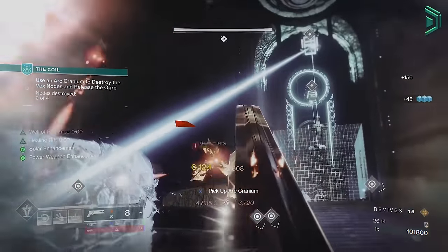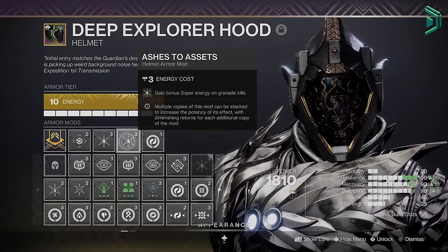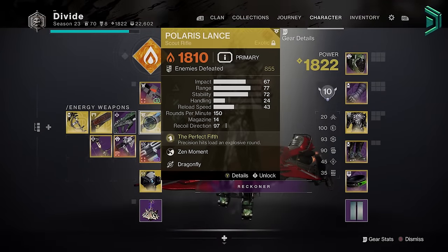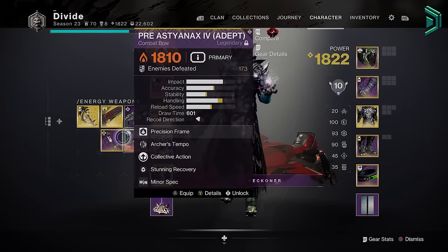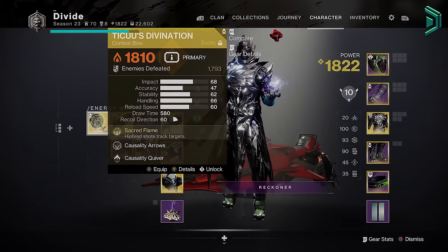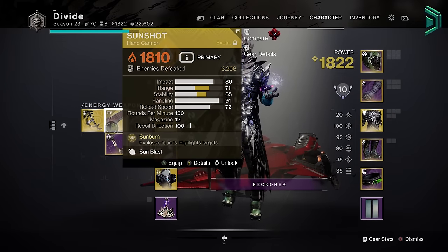We want faster grenades because our helmet mods — two Ashes to Assets — give us more super energy on grenade final blows, which is important after we hit that 50% cap from Phoenix Protocol. For weapons, make sure you're running solar ones. Good options are Polaris Lance, the Kali's Mini Tool, any long range solar weapons, or even Sunshot. There are a ton of weapons to choose from, just make sure you have some solar ones equipped as that's what maintains the build's effectiveness.